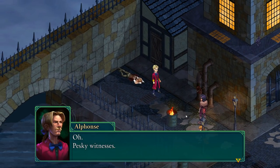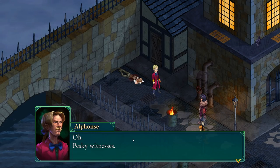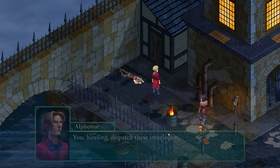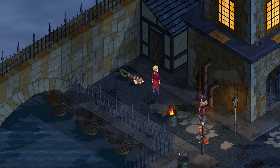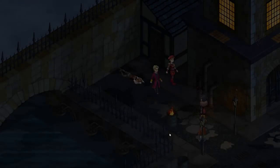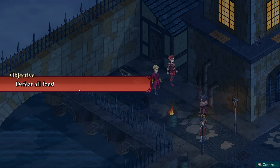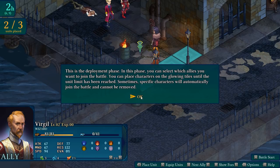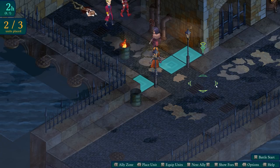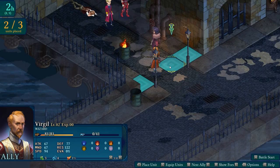We'll get to all the depth — the different weapons, classes, and so on — in time. A nobleman named Alphonse orders a hireling to dispatch us. The objective is defeat all foes. This is the deployment phase — we are here along with hidden cohorts we can spawn into battle.